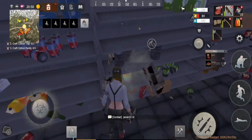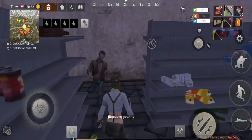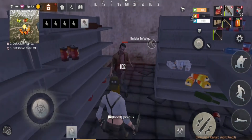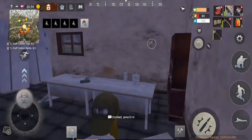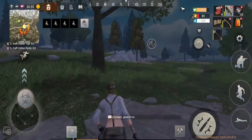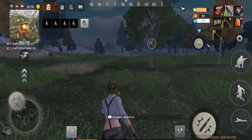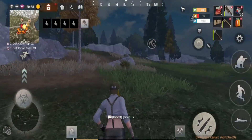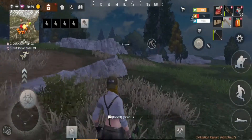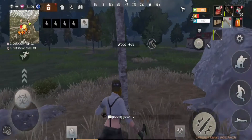I'll get some ammo for a gun I don't have yet. If we move the base here we'll have a constant supply of food and water, a good place to scrap, and I'm pretty sure from memory there's decent materials around here to start our base. We might put it right at the very back.